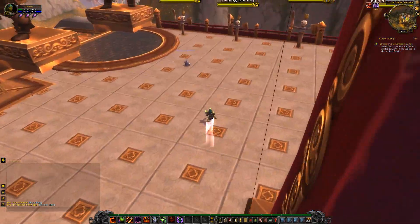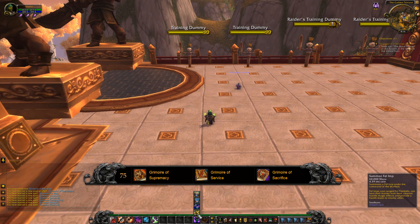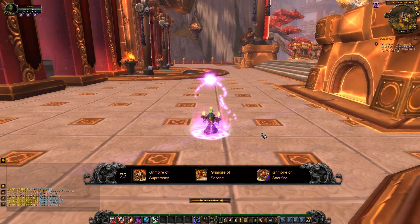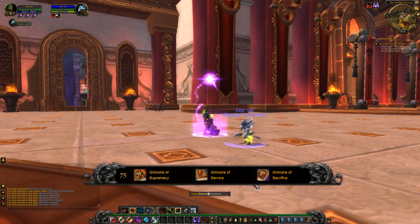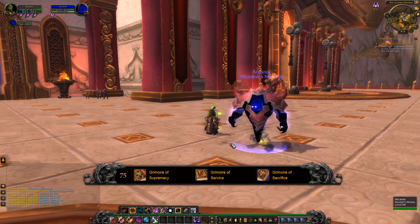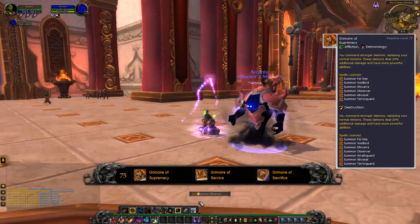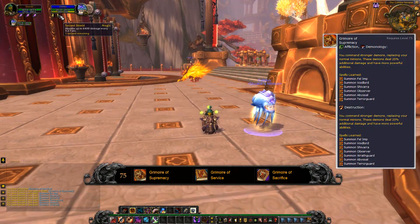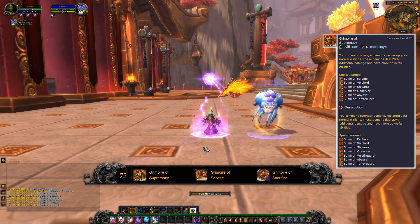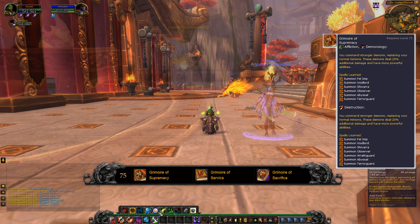So we're moving on to the fifth tier now — this is probably the most important talent choice for Warlocks. Each of the choices are very useful dependent on spec; they are effectively your cooldowns. The first one is Grimoire of Supremacy. This gives you new pets that deal 20% more damage. The abilities have been enhanced and effectively do the same thing but with new names. The only exception is the Succubus equivalent, called the Shivarra, which has a Boomkin-style Typhoon knockback.